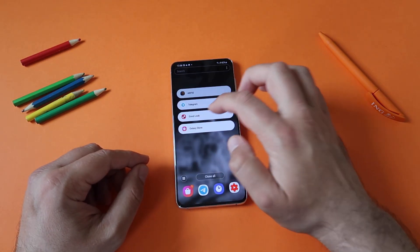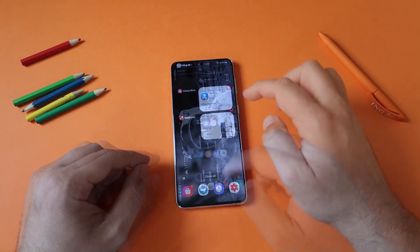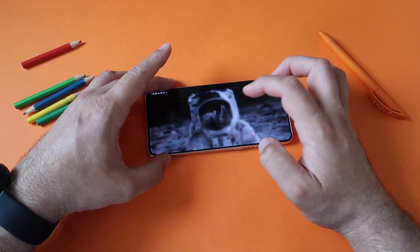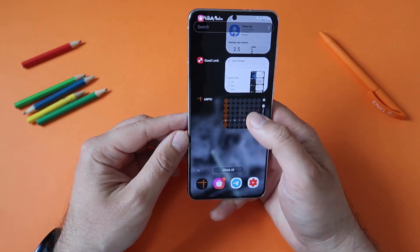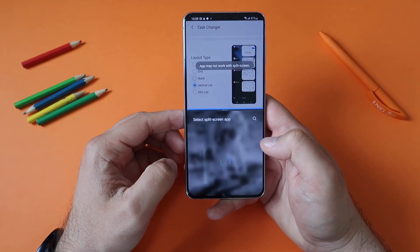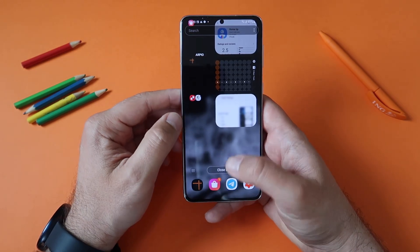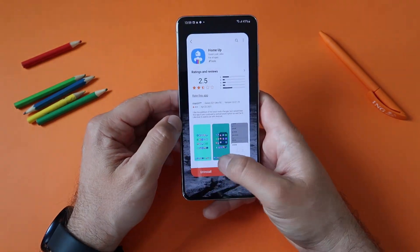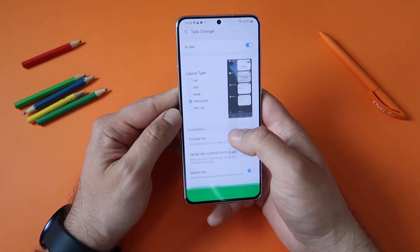Let's go back to Galaxy Store, then back to GoodLock and choose vertical list. Does split screen work in this mode too? If I do it like this, it's not working. But if I go here and do it like this - now it works! Perfectly - we have split screen. Very nice, first thing proven to be working.